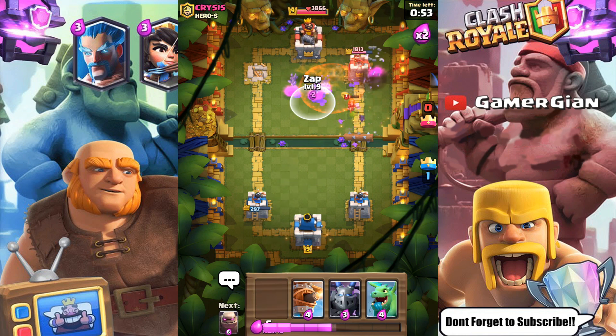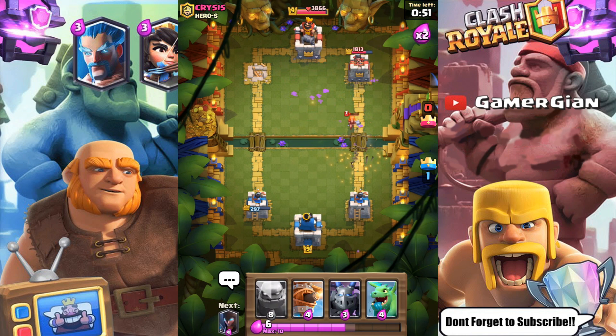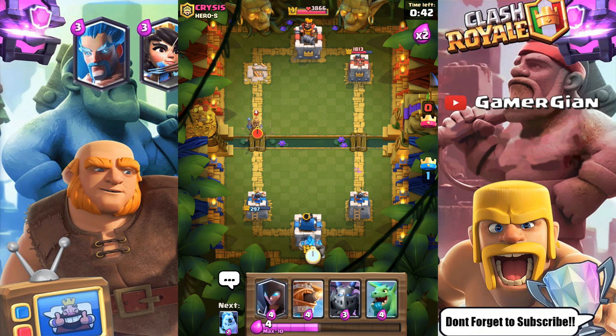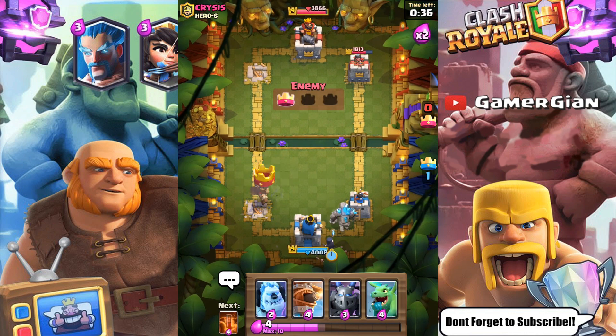Do they go down with the poison? They did, so I wasted zap — but it's okay, it's gonna be a win. He's gonna over-commit to a side eventually and I'm probably gonna have to give him that tower. Yeah, so he's gonna over-commit to that side — I'm just gonna give him the tower. I'm gonna night witch over here — it might move to the left, but it's not gonna matter.